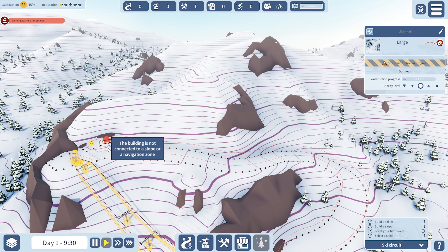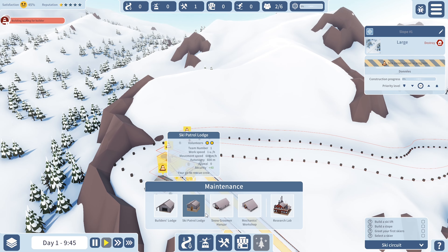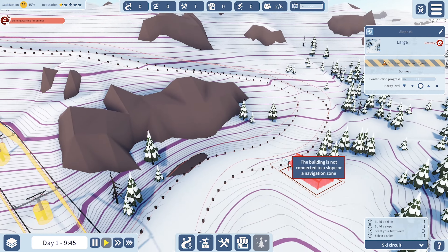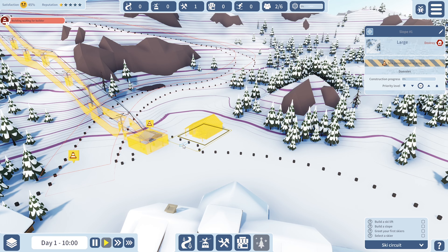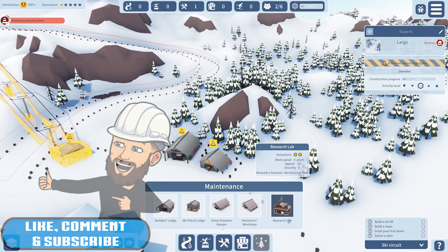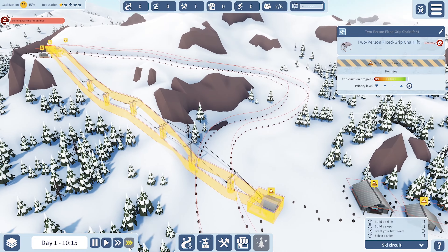Now for a ski patrol lodge — I think we can put it in here. Let's also go with a snow groomer hangar. Might just have to put it down at the bottom somewhere. Let's add a mechanics workshop as well, and a research facility. Build a ski lift, build a slope — yeah, we're doing all that. Let's also bump up the time speed a little bit.